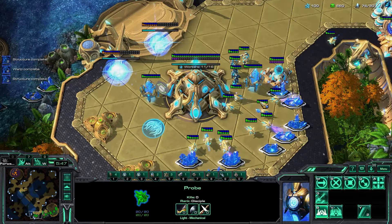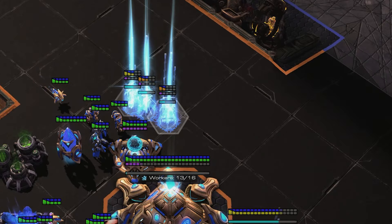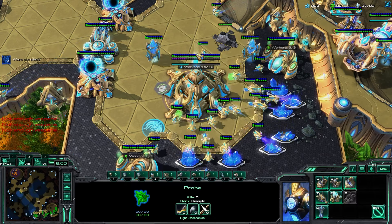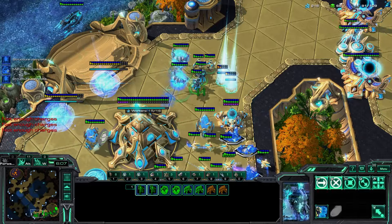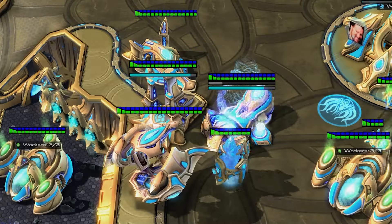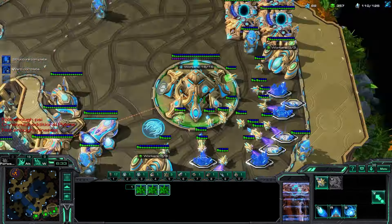Once the forge and twilight finish, start plus-one attack and charge immediately, and also start a templar archives. All the while, keep making probes — do not stop probe production. All your chrono boost is now saved for the forge and twilight; don't use it elsewhere. After you get all that tech, get two more gateways for a grand total of eight, giving lots of production for the attack. Keep making pylons so you don't get supply blocked leading into the push. The four gateways and templar archives finish at about the same time, so you can instantly warp in four templar to morph into two archons — any other warp-ins will be purely zealots. Remember to keep chrono boosting the forge and twilight a grand total of three times; the third time chrono only the forge because charge finishes quicker than plus-one. Once the two upgrades are about to finish, start moving out across the map with your archon zealot army, and bring that first void ray to add extra DPS and distract queen focus fire.